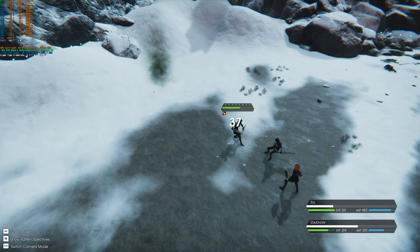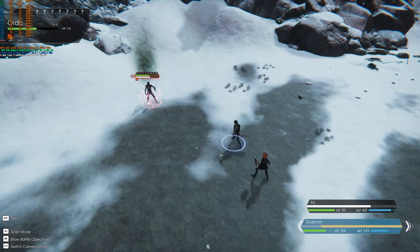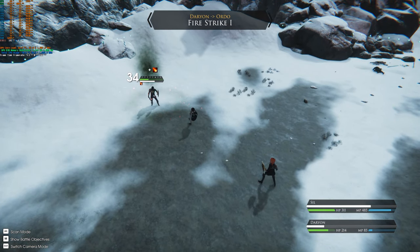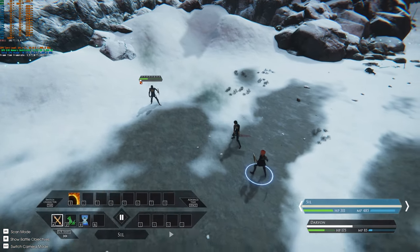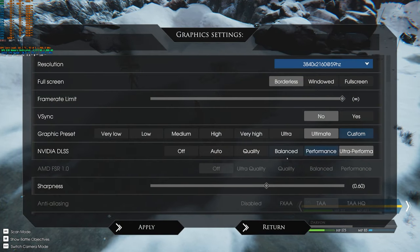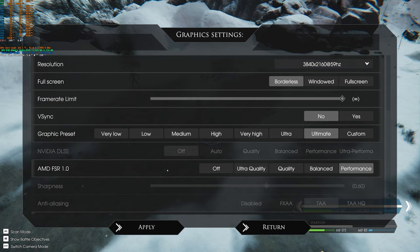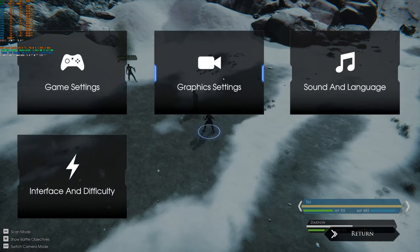Next on our list is Edge of Eternity. This game actually runs with every setting maxed out at 4K on a 3070 around 60fps, so DLSS is kind of an odd inclusion. Being a JRPG with turn-based combat, 30fps would actually be okay, and there isn't much difference between 1440p high and 4K. So what that means is any card that has DLSS doesn't even really need it.